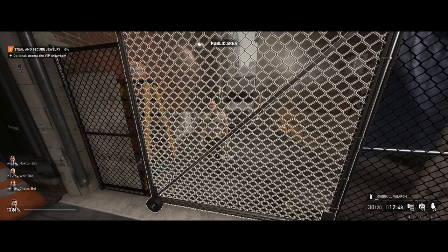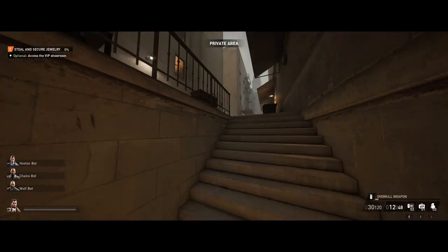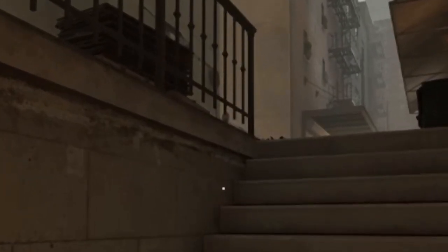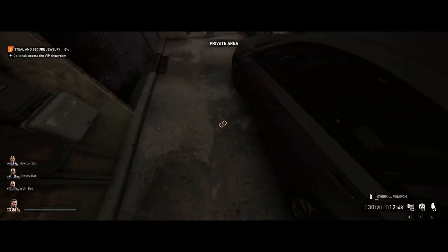The first thing you want to do is wait for this guy to get out of your way, then pick the lock into the back alley. This is your first opportunity to steal a cell phone. If the guard drops his phone after taking a phone call, you can search it for QR codes, which will be used to get you into the VIP room in the Jewelry Store.